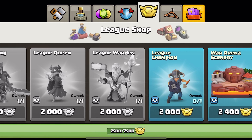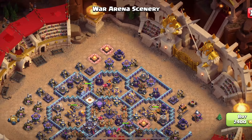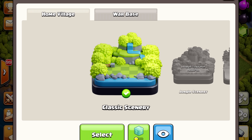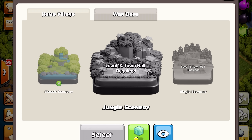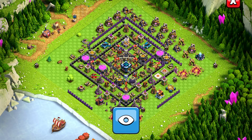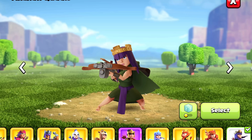You probably heard about the change that when you're buying a scenery in the shop, you can see a full preview as if you actually own the scenery. But now you can also see that same thing in the change scenery menu. If you don't have one of these sceneries, say for Town Hall 15 or 14, you click the eye icon and you can see the entire scenery as if it was your own.